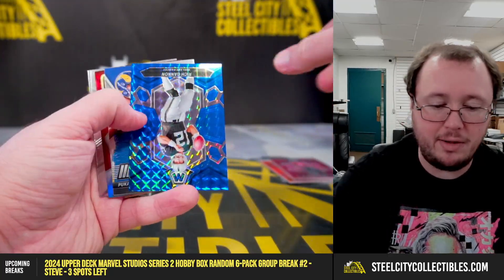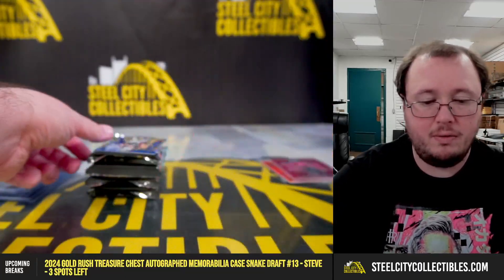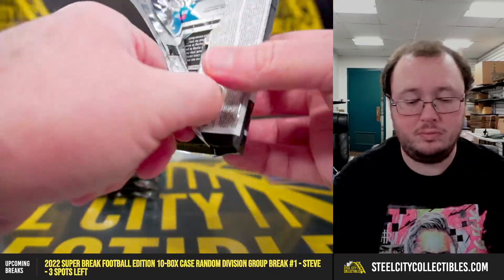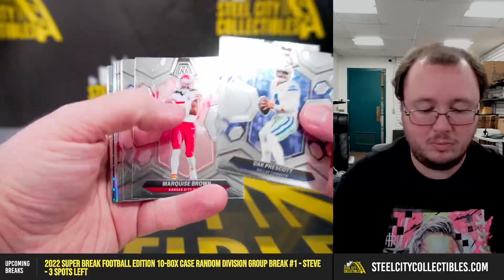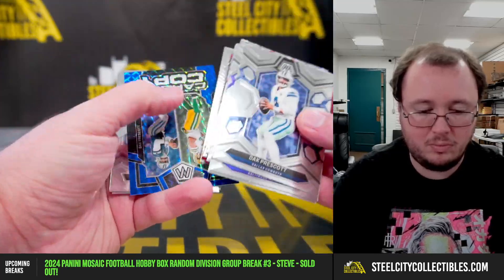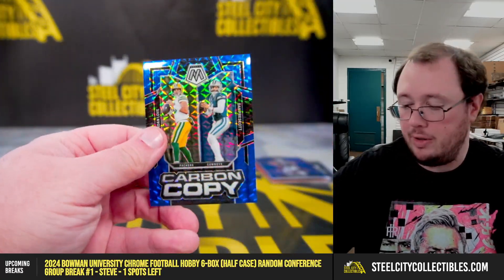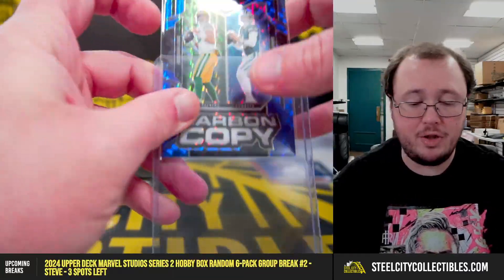Rich Gannon blue, number 99. Got a blue Jordan Love and Dak Prescott carbon copy, 27 of 99. Jordan Love is first on the card — that goes to the NFC North. NFC North is Chase.